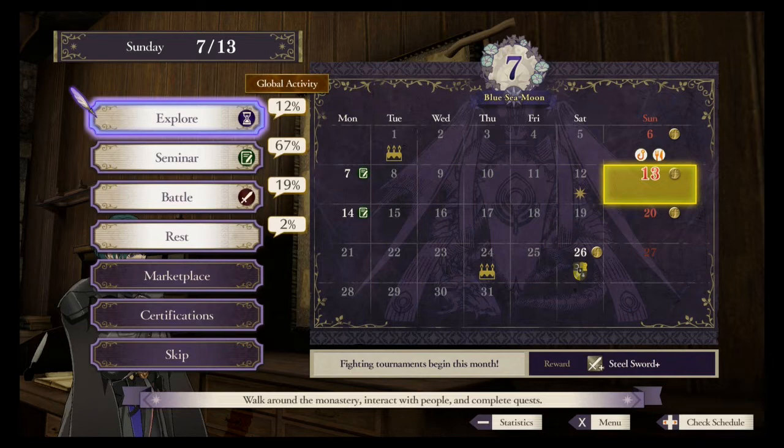Certification brings up a list of all characters you have in your party and what classes they are capable of learning to become, based on what skills they have that are applicable to those classes. Chances of succeeding are also included next to the classes. 100% chance means you will get that class; less than 100% means you may fail and have to try again the next week.